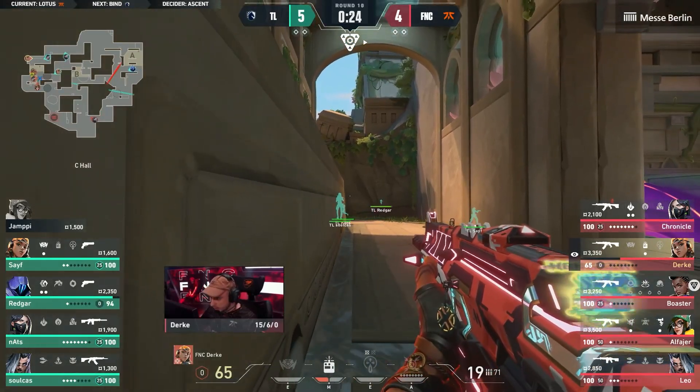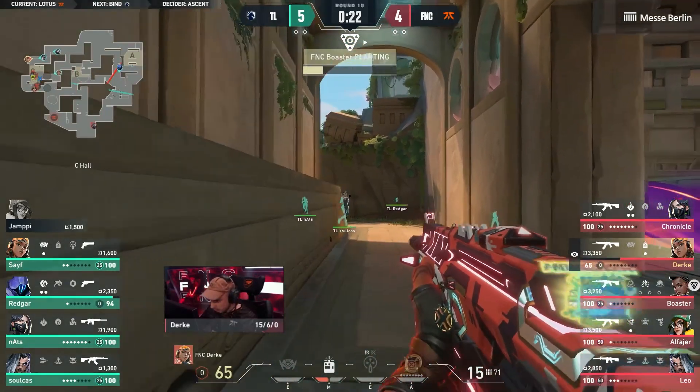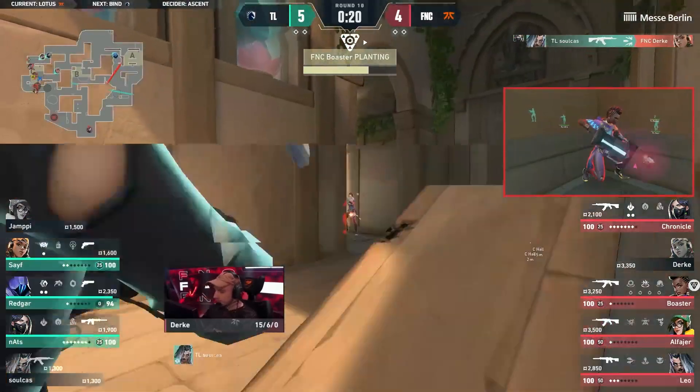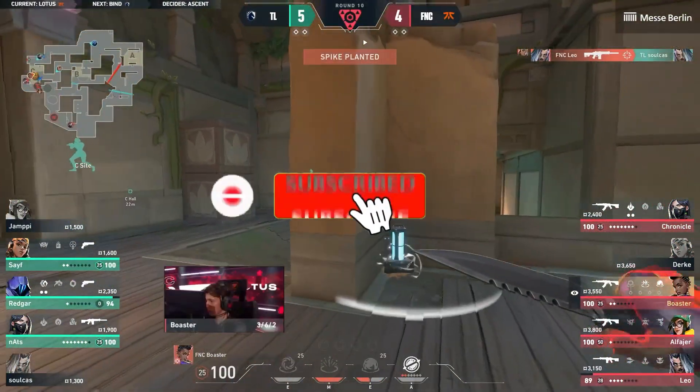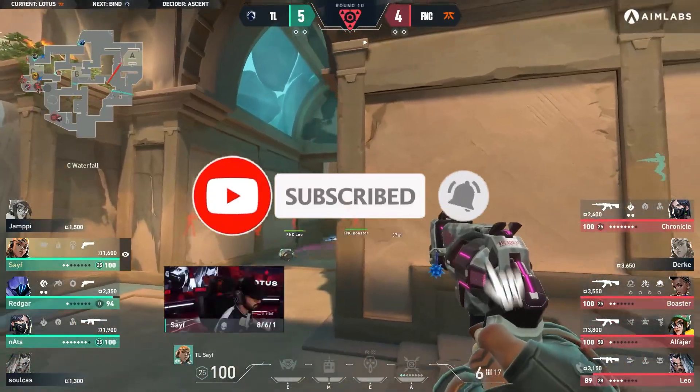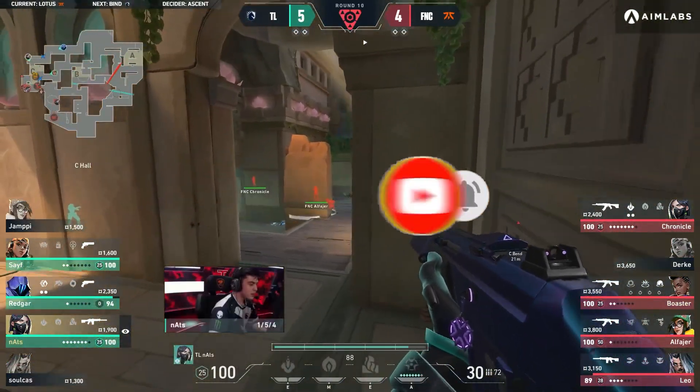Nice position from Durka, it's not expected. Sulkas butted him though and will win the fight on a sliver of health. Traded out afterwards, but that is more than expected. Fnatic still have the man advantage though, and with the spike planted and time ticking away, it's not in a great spot for them to defend from mound.